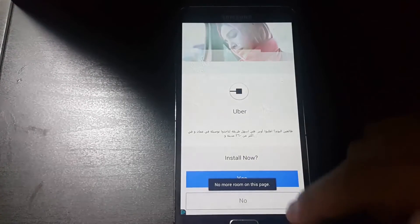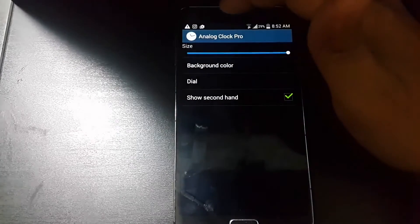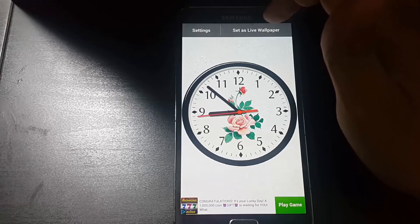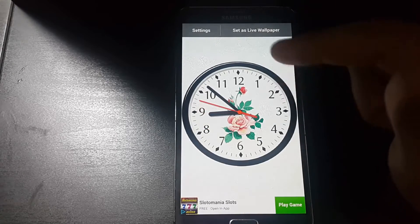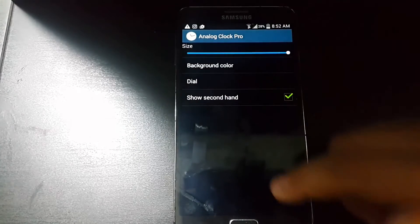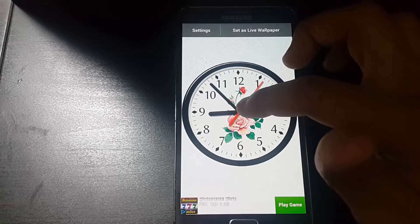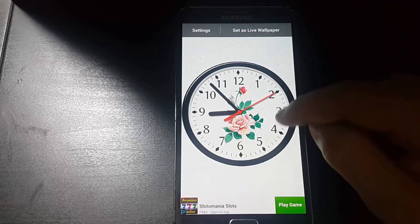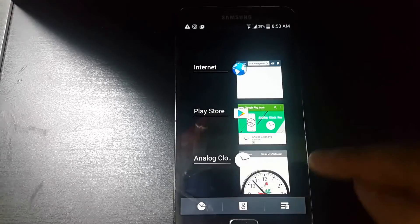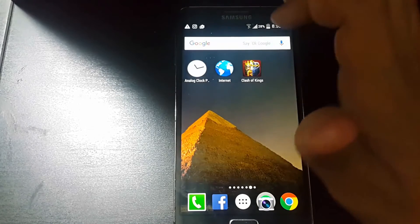This application is a clock app. Set it as a live wallpaper. Just wait 30 seconds inside this app and press anything here for 30 seconds. After that, close all applications. So this runs 30 seconds in the background. After that you can uninstall it.